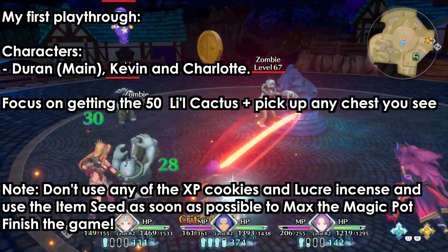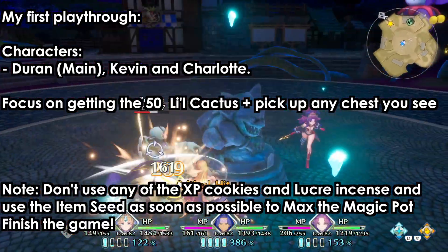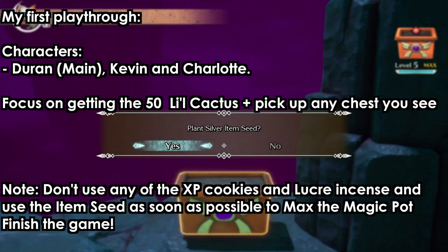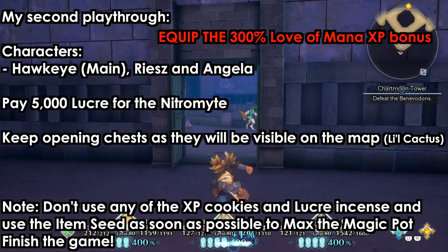Do not worry about anything else. Focus on the 50 cactuses and pick up chests. Do not use the XP cookies or the lucra essences, but do use the item seeds whenever you find them — go to an inn, go to a magic pot, and use the item seeds. We won't be able to max it during the first playthrough but it will carry over to the second.